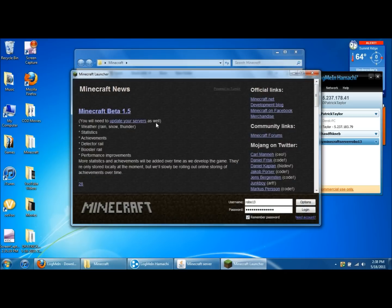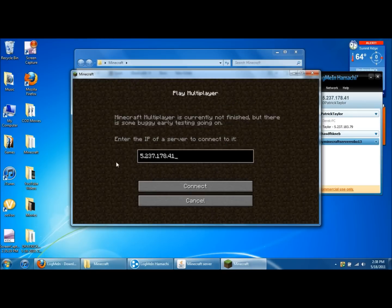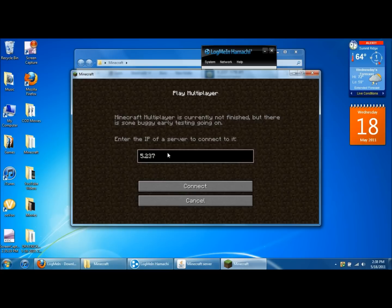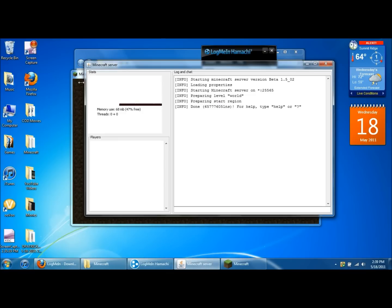Double click on Minecraft and log in. After it logs you in, click on multiplayer. Now in the address box, you're going to click over to the LogMeIn Hamachi window — remember I said keep it up. Come up to where it shows your account name and then a bunch of numbers. That is your IP address that you're going to type into the box. Mine is 5.237.178.41 — yours will be different, but that is your IP address. Give that to your friends. If you have LogMeIn Hamachi up and the Minecraft server up, you will have your server ready.